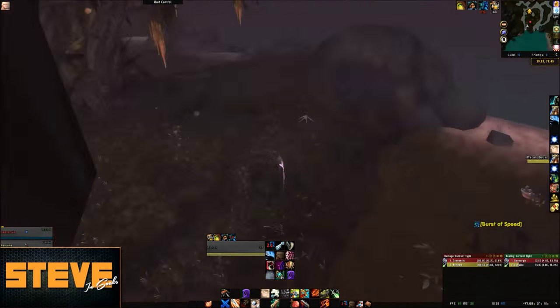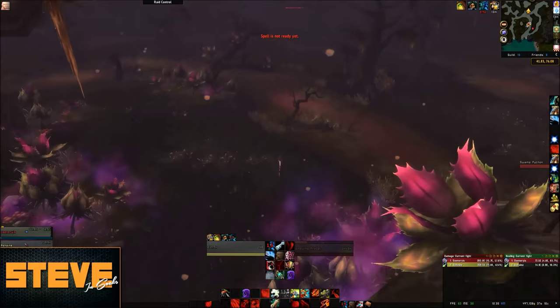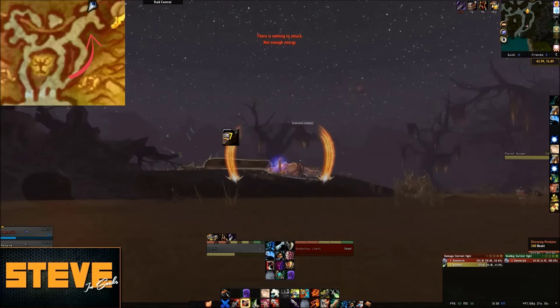When you exit the second cave, make sure to stay to the north end of these large trees. The only thing on the south end are non-skinnable snakes. Stay along the east coast and work your way up north to where you started — and that's the route.